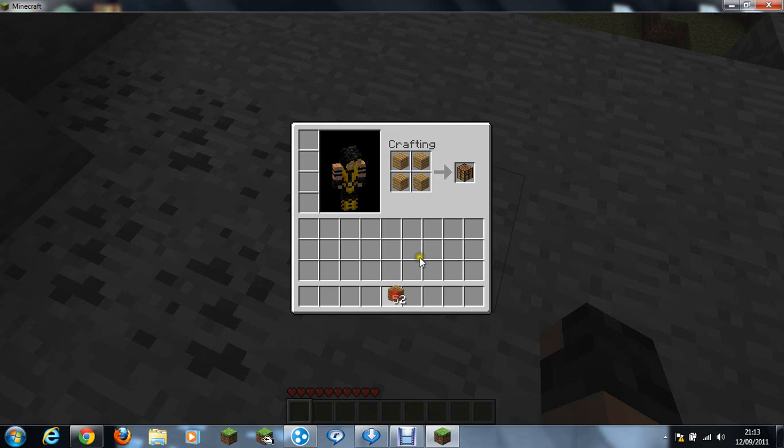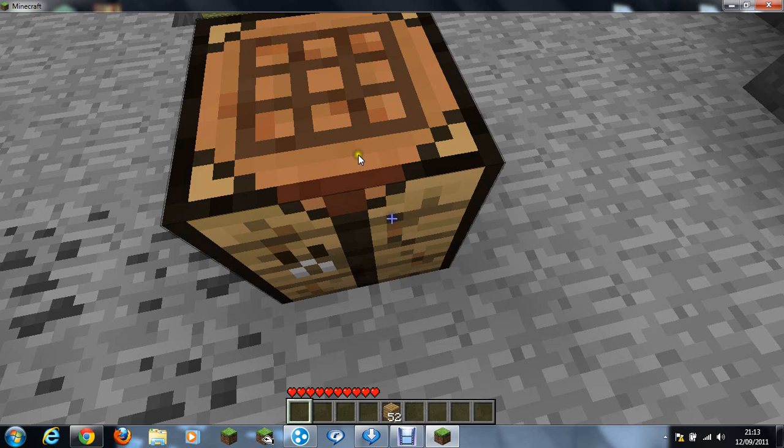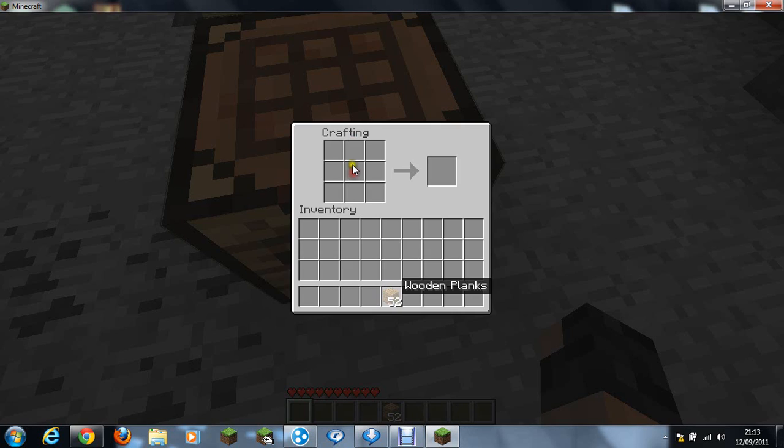Now, make a workbench — make a workbench by filling a 2x2 slot. Then you right-click it on the ground and it places it. Then you right-click it again and you can make some stuff. So let's start making some stuff.